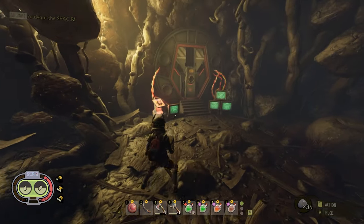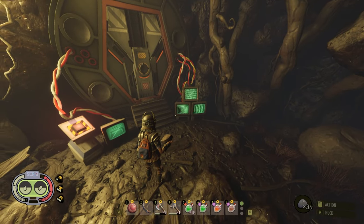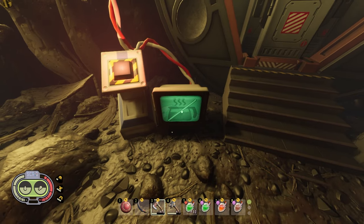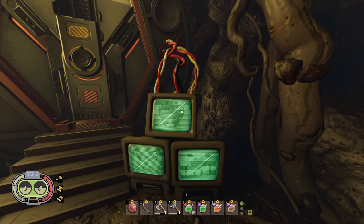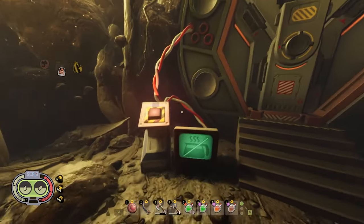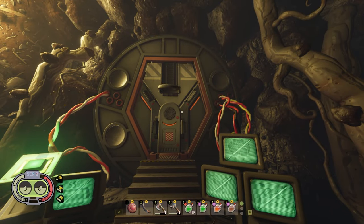You're going to come to this door. If any of these do not have a cross on them, you need to complete that task. You can see the Javamatic, the Brood Mother (not the Infected Brood Mother, just the regular one), the Mantis, and the Wasp Queen. As soon as all three of those are dead, you can open this door.